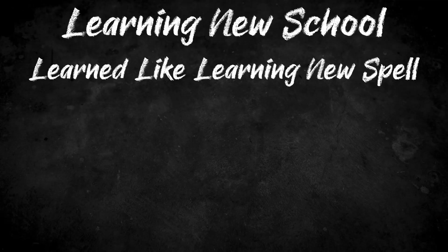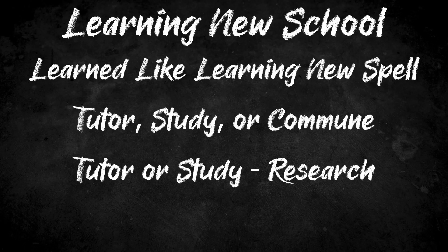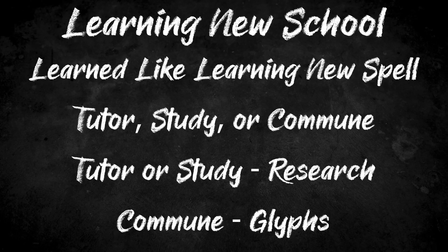The reasons for each of the illegal schools being banned are probably obvious. After character creation, a character can attempt to learn a new spellcasting school similar to how they would learn a new spell. They can learn from a teacher, do research, or attempt to commune with a place or object which embodies the principles of that school. Each method requires a skill check to gain the ability to put future skill ranks into that school. The target number is lowest with instruction, higher with book study, and highest when communing. The first two will use a research roll, whereas communing will use glyphs.